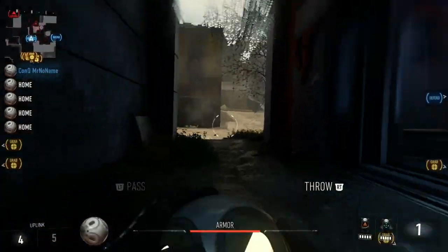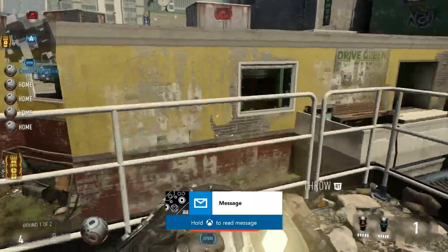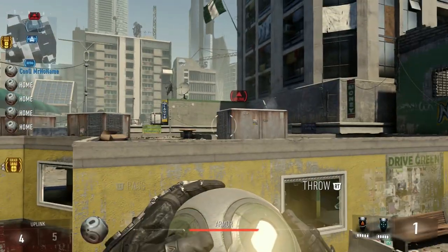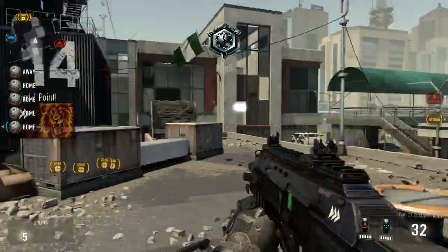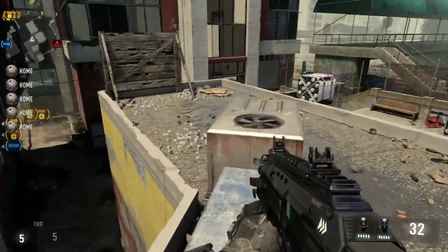Alright guys, last spot for this map — basically you're just going to run along over here, get on top of the railing. You're probably going to be running from green, so you'll be right about here, so this is where I would practice it from. You're just going to double jump, dash forward, and throw it. You don't have to do the dash — you could just double jump if you throw it a little bit differently — but I like to throw the dash in there.